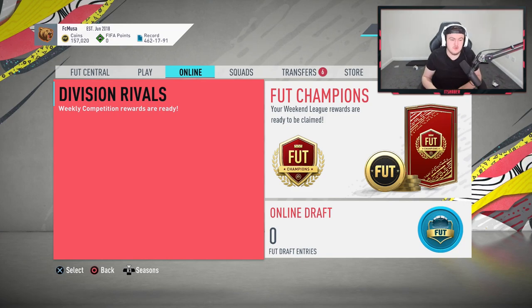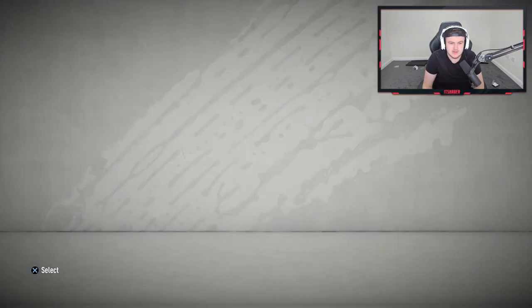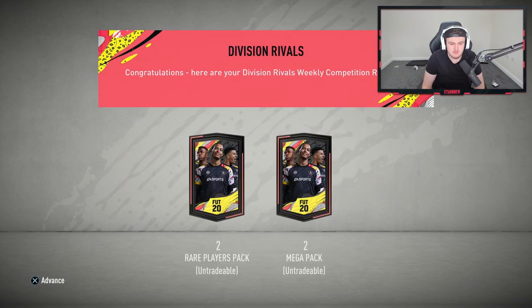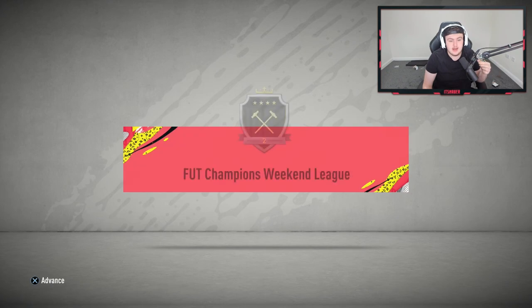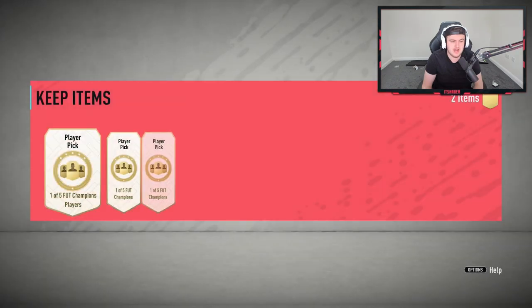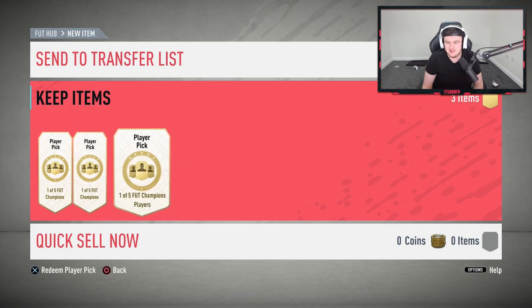Now it's time for Bash's rewards. We'll start with his Div Rivals — he finished Rank 3, which gets him two Rare Players packs and two Mega packs. Now for Foot Champions — I actually don't know where Bash finished this week. He finished Elite 2 again, a decent finish. Let's see if we can get him anything good in the player picks.